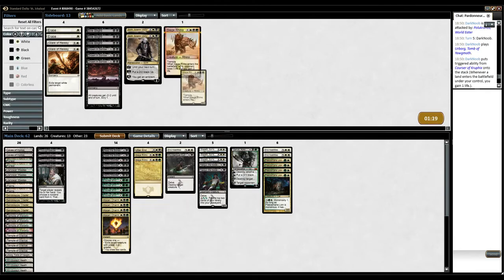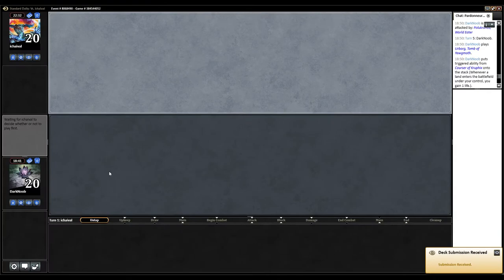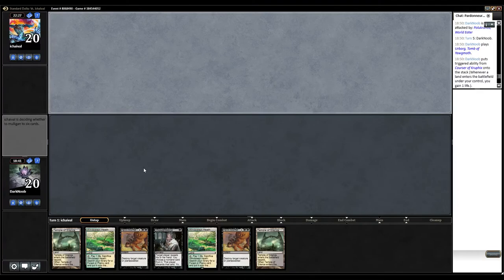I think I can take away a couple. If my opponent is playing Polukranos, it's not going to end up well. I think maybe I'll keep Read the Bones. Let's keep it like this. I hope I can dismantle this main plan. We got super lucky. I like this hand — let's keep it. It doesn't have that much going on, but we have Thoughtseize and two Heroes' Downfall, so maybe we can disrupt.